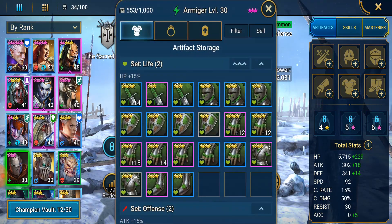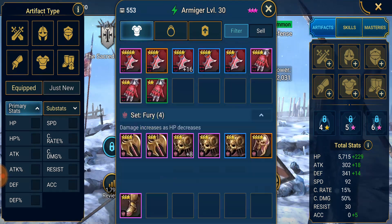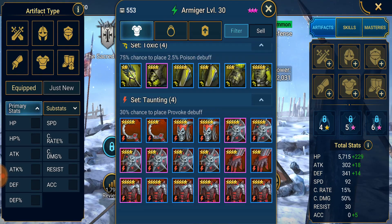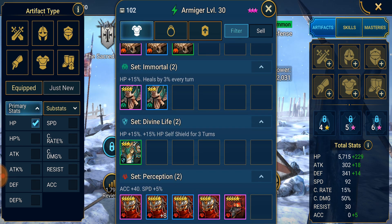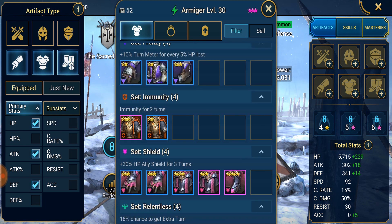Another thing I'll do for this account is clean out some of this gear. There are a lot of pieces this person is holding onto - there are a thousand spots so it's not totally necessary, but some of this gear is completely useless and will be better off sold as silver. I'm going to sort by flat HP, flat attack, and flat defense for gloves, chest pieces, and boots, since these pieces of gear are essentially useless. For gloves, chest pieces, and boots you want percentage gear - whether that's crit rate percent, HP percent, defense percent, or attack percent. The only exception is speed boots.